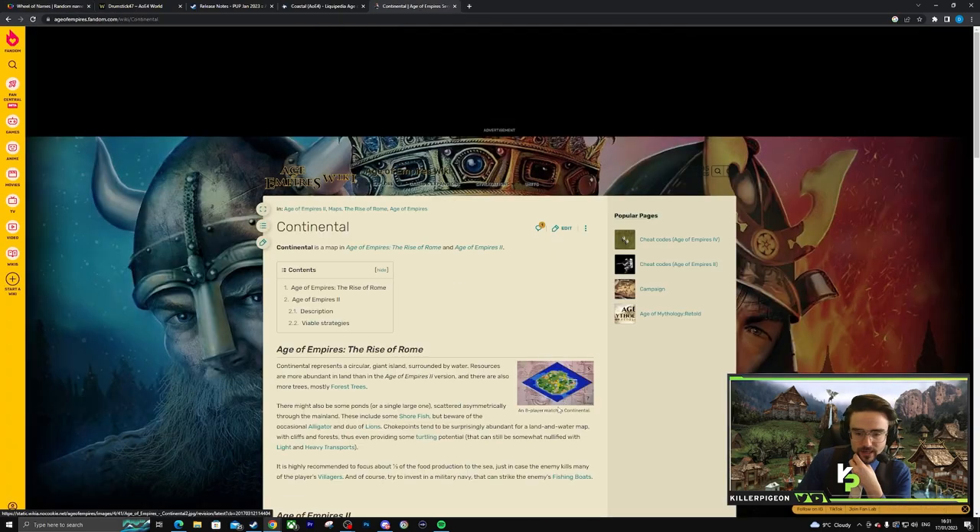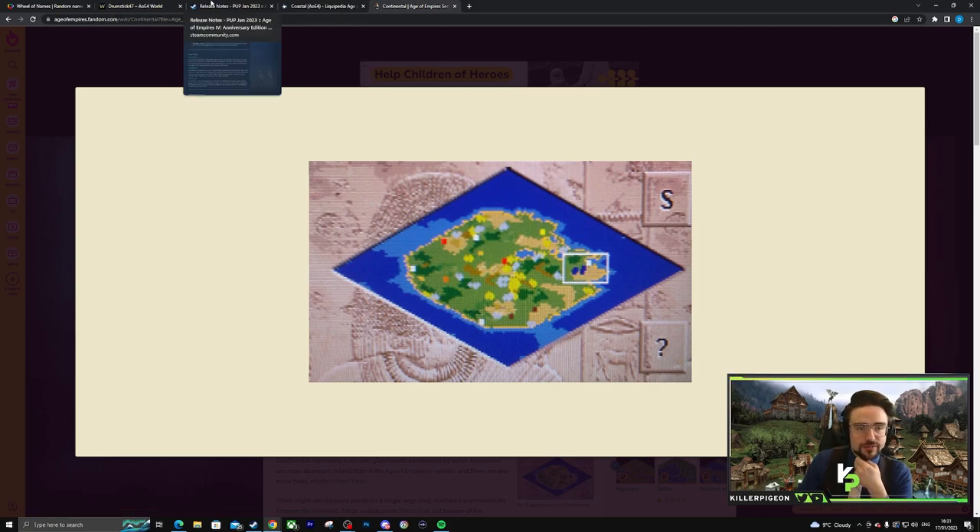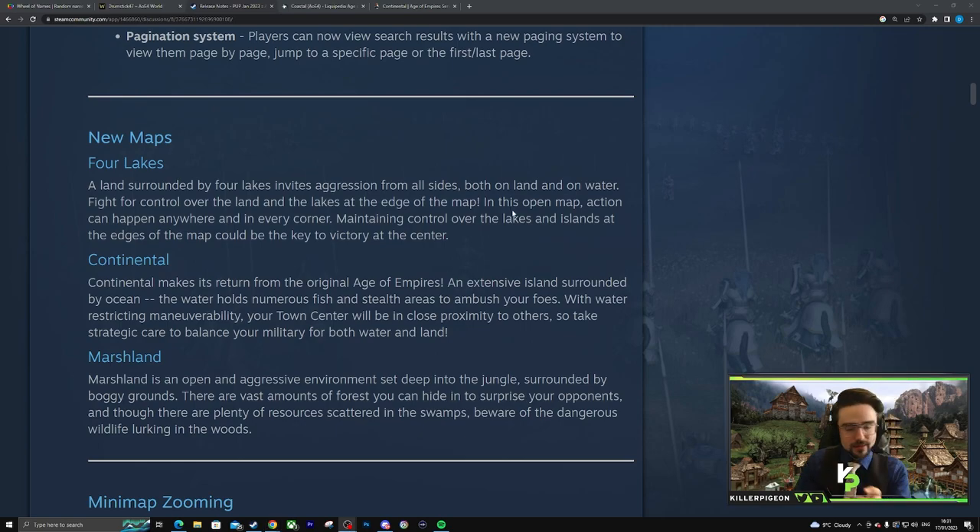So they're adding in Continental — it's basically Coastal. Once again, we'll find out if it's actually better or worse than the one EGC created. So far, EGC has one up on them with Four Lakes, which is why they went back to it. I was expecting a map where you're fully on an island with another island — kind of like Warring Islands — but I'm glad they didn't, because I just don't think naval is there yet.